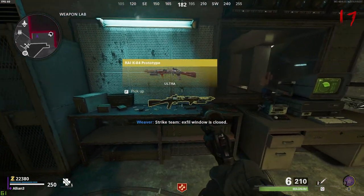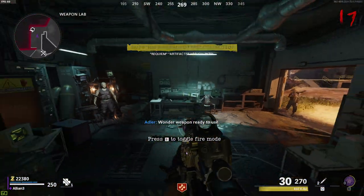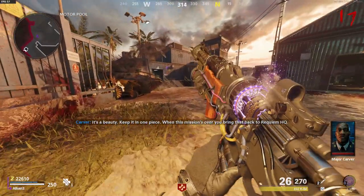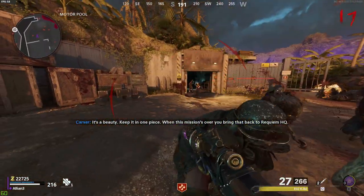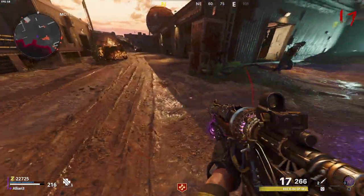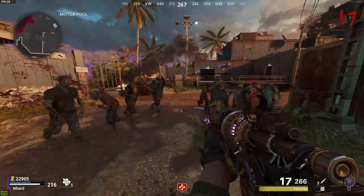I pick it up, come over to this crafting table workbench area, and build it. Ladies and gentlemen, that is how it is done — that is how you get the Ray K-84 Prototype wonder weapon in Firebase Z DLC 1!